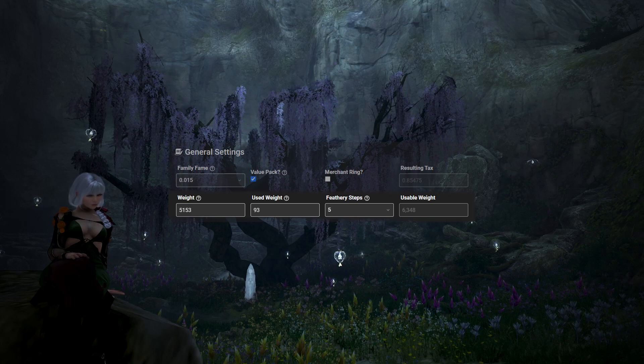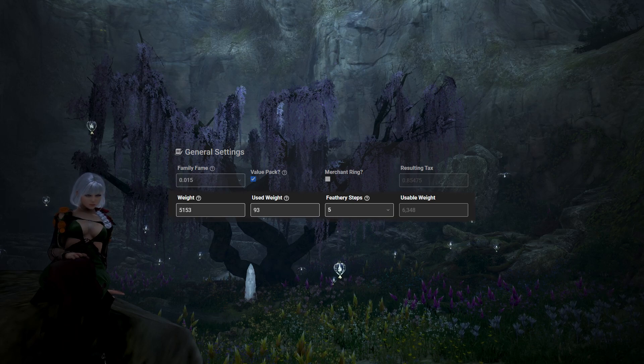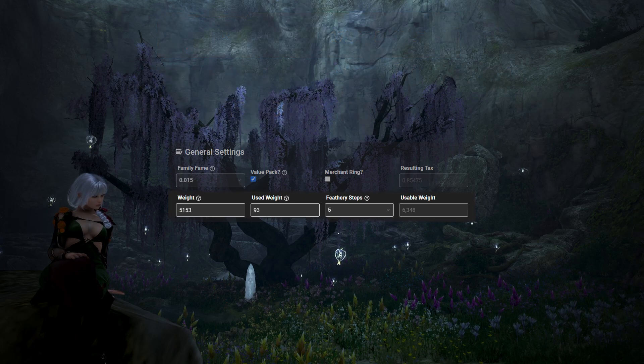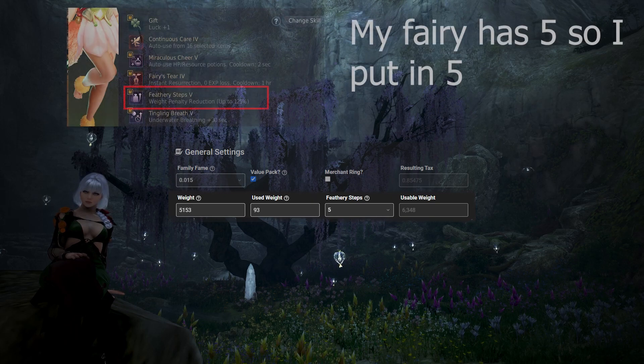Next is weight. The first setting is the character weight of whatever character you are going to craft on. Generally, I use the weight without any cron meals or verdure drafts popped, since if they run out, sometimes my character becomes overweight and stops crafting early. The used weight is simply the in-game weight used naturally on your character before you put any crafting materials in your inventory. You can check this in-game to get your own number. Finally, the last one is what level Feathery Steps your fairy has, as it can add a lot of pseudo-weight to your character.